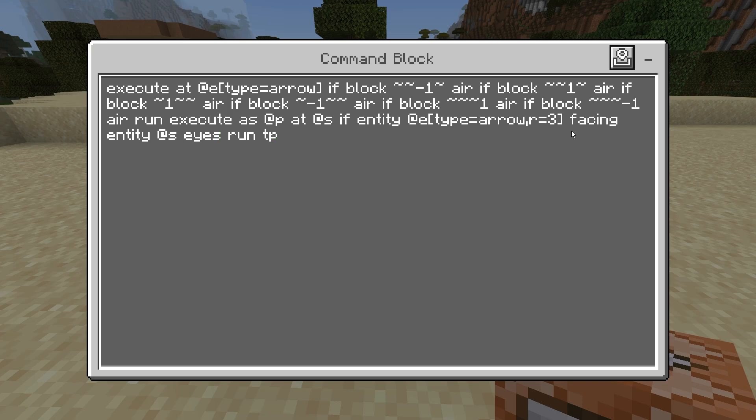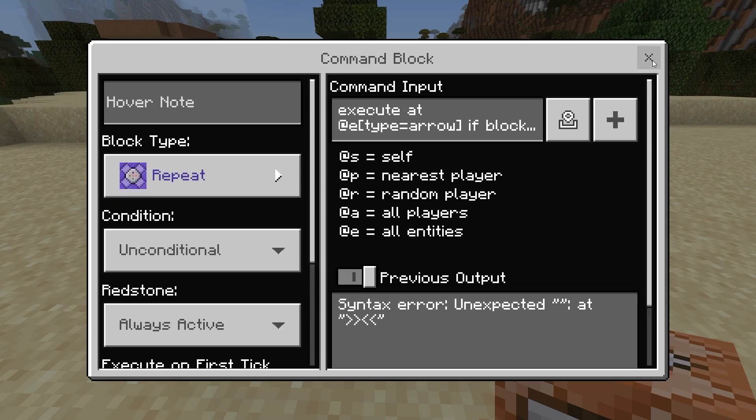Run tp @e bracket type equals arrow end bracket tilde five tilde tilde one — and that is the command right there.